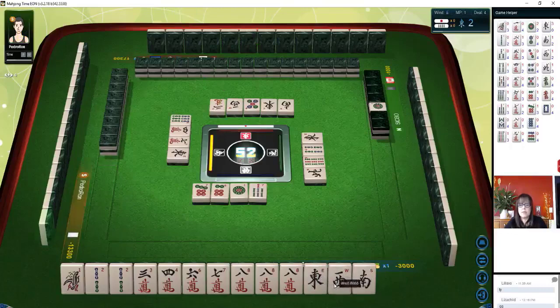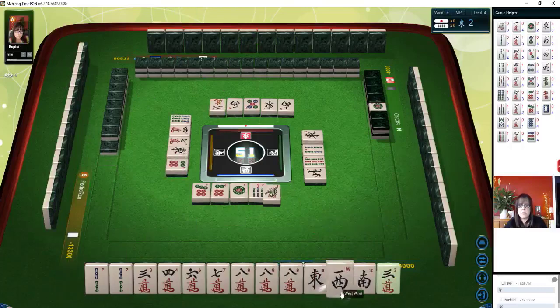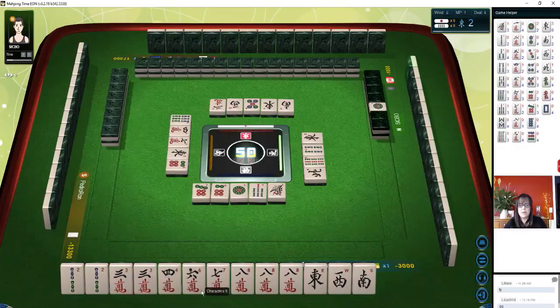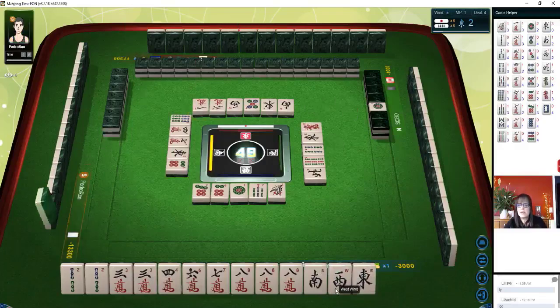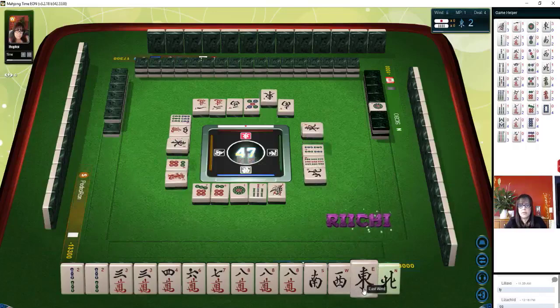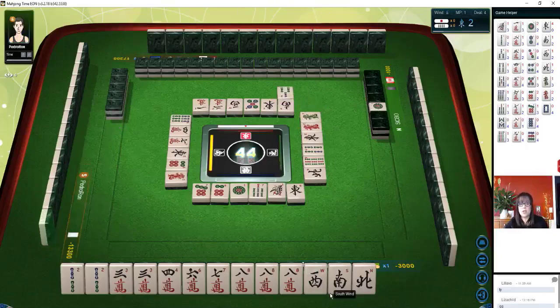The East is out. Let's get rid of the one bamboo. So we now have a pair of three cracks. I think this East can go. Red dragon — there are three out. One character. There's one South out and one West out. Red dragon — there's a North. One is out. Our seat is West, so let's keep that as long as we can. If we can pair up and Pung, that will be a Yaku — it's called Yakuhai.